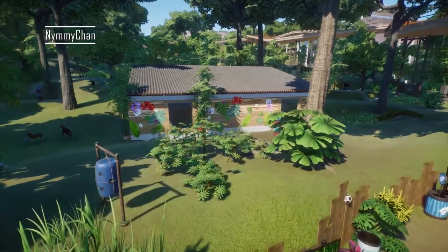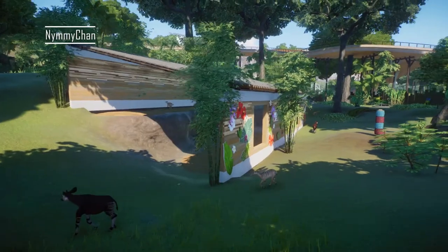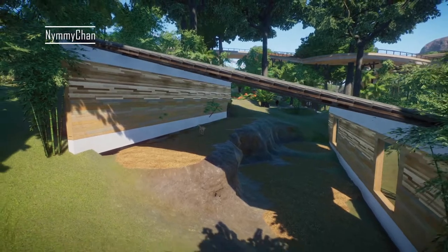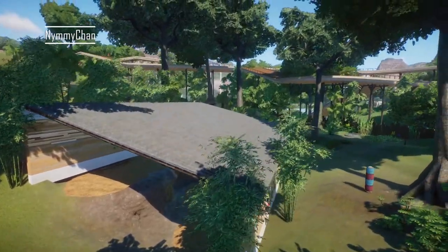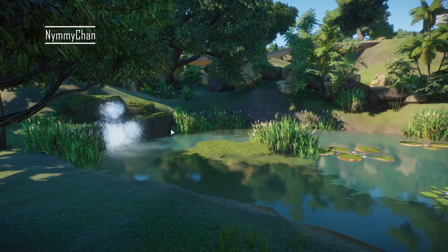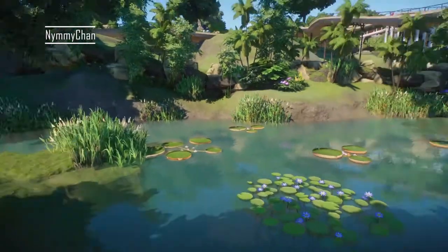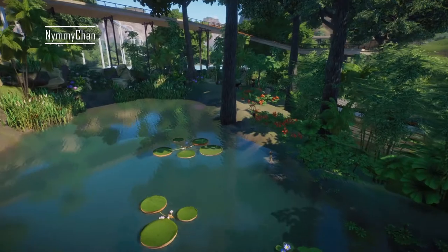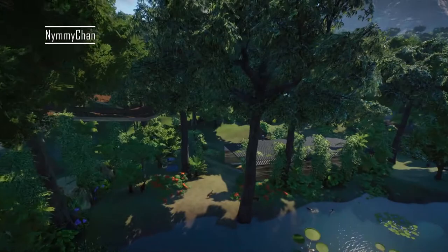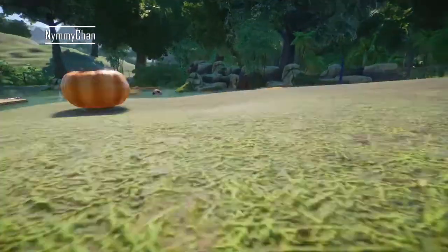I built this bongo/okapi/nyala habitat on stream for the Kango fundraiser as well. They have a really interesting shelter with split levels, which I like. Here they have a lovely water feature with very small tiny waterfalls — I would use that again, it's amazing. I absolutely love how natural it looks.